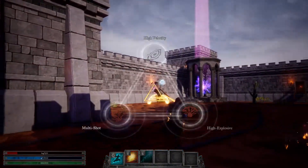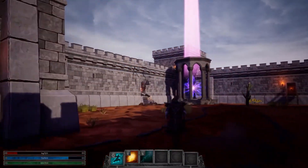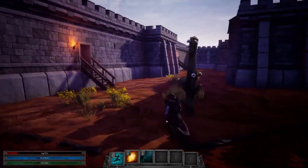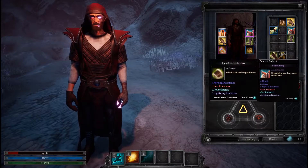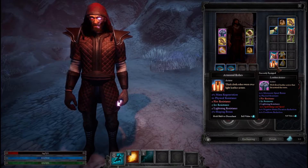There are a couple of stragglers hanging around back here at the nexus. I'll take care of them and do one last quick final check before heading through the nexus. As promised, here's the mail and leather armor set, and I hope you tune in next time.